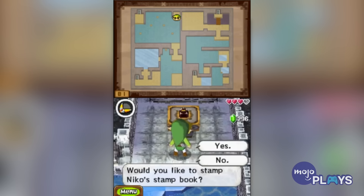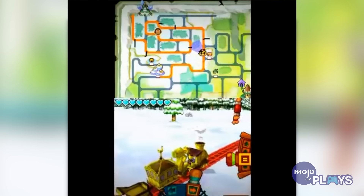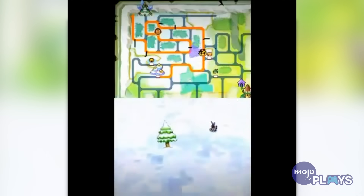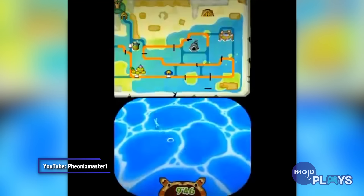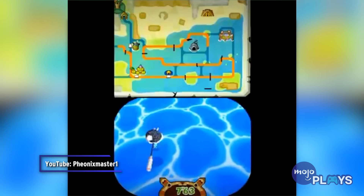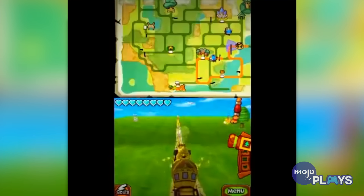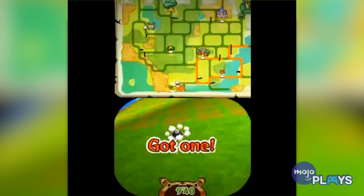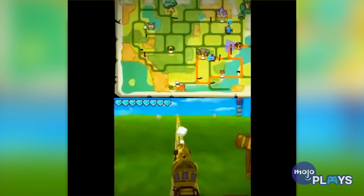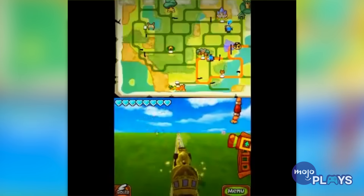Link must find and capture 50 rabbits hidden in the overworld, some of which can only be found by completing other quests. Both get you a Swordsman's Scroll. The one from the Stamp quest gives Link a great spin attack, while finishing the Rabbitland quest lets him shoot beams from his sword.